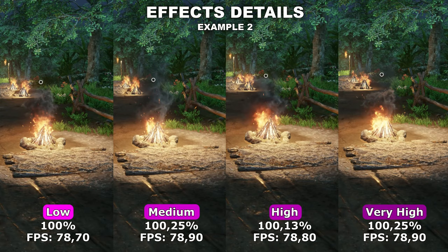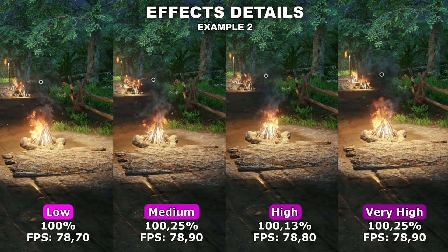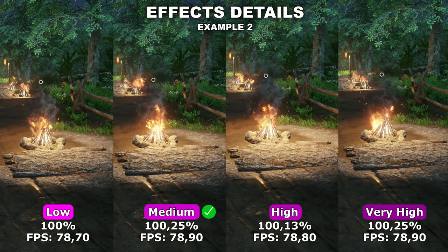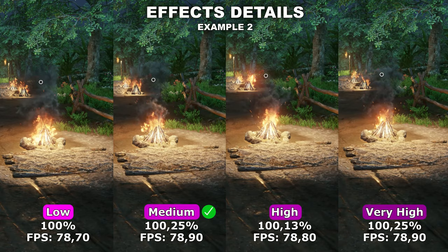One last thing to consider is that this can affect when you are casting spells in the game, and therefore it could also have a much bigger effect when you're in large scale battles. Therefore, I would recommend leaving this setting at medium, because medium in this game seems to be the setting where you actually enable effects, but without completely tanking your FPS should it have a difference in large scale battles.